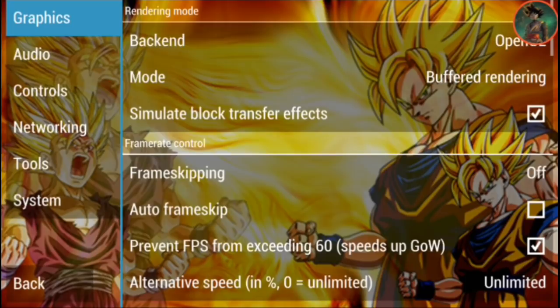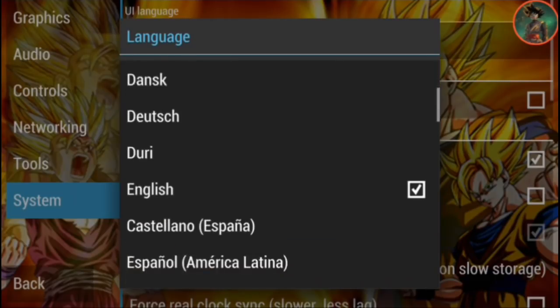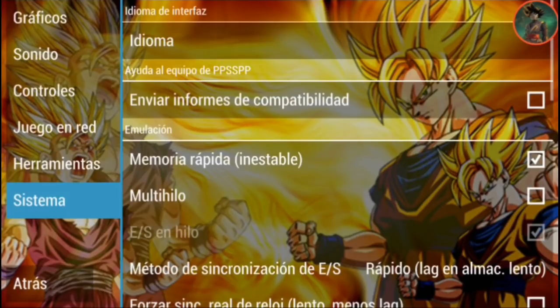Click 'Create Game Configuration,' then open Settings. If you see the Settings here in blue, click it. Then go to System and click Language. Here you can see the PPSSPP emulator is set to English. We need to change it to 'Castellano Espana' — I guess that's Spanish. Click it.